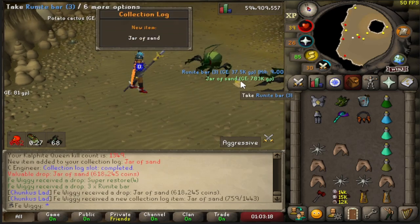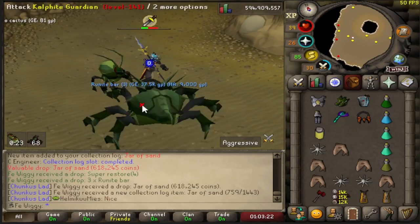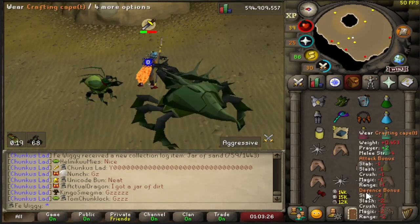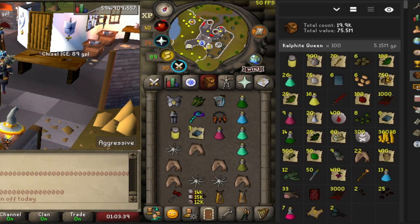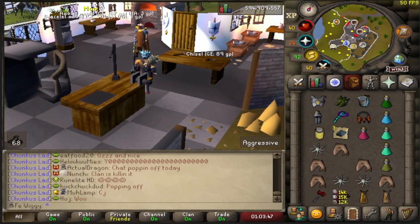There are 100 kills done, and I got the jar of sand on the last kill — damn, nice! Another collection log slot. 100 Kalphite Queen kills comes out to be 5.15 mil, not bad.